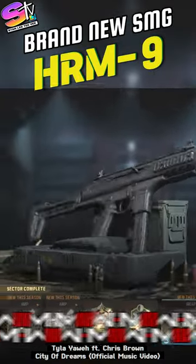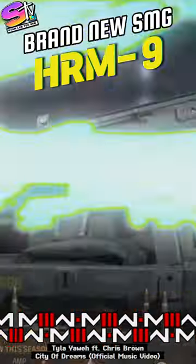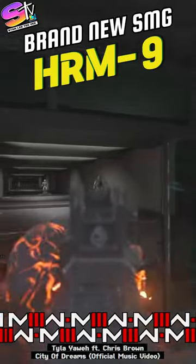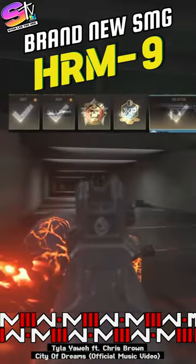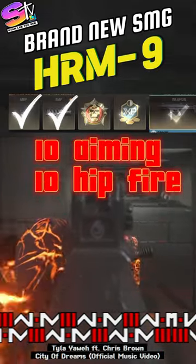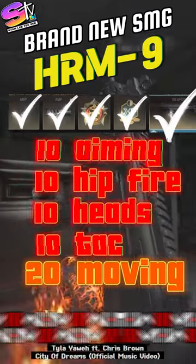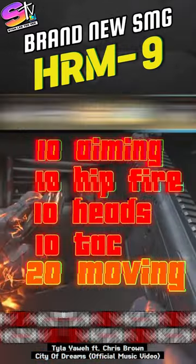Now whenever they do that, that weapon winds up being the meta, so the SMG you're gonna be wanting to use is the HRM9, at least for the next couple weeks. All you gotta do to unlock it is get 10 operator kills while aiming down sight, 10 hip fire kills, 10 headshots, and 10 tac stance kills. Finally once you get 20 operator kills while moving, it'll be all yours.